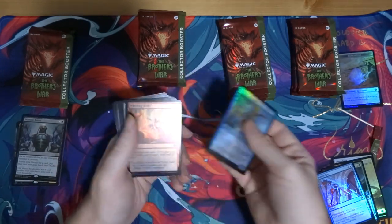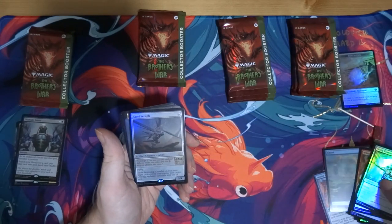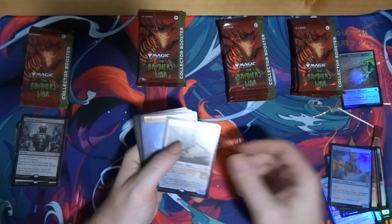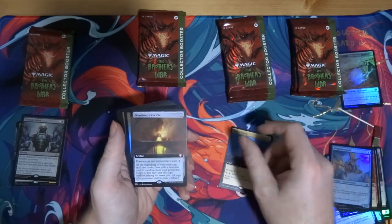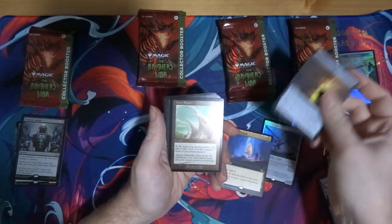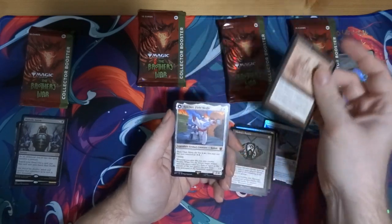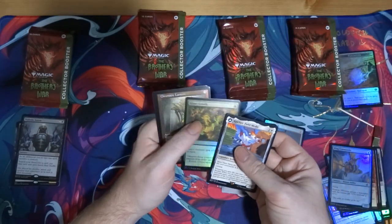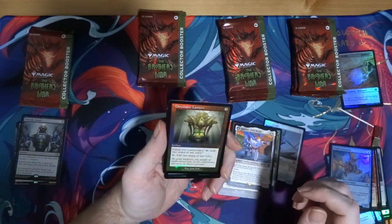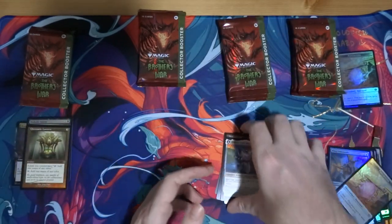Okay, commons, uncommons, foil land — Steel Seraph, that's a pretty cool one. Wondrous Crucible — that is a cool one. Ivory Tower foil — nice. Mishra's Bauble — nice. Defense Grid — nice. And Ratchet Bomb, Giant Growth, and Chromatic Lantern. That almost looks like an etched foil. Chromatic Lantern — that's cool, that's definitely playable.